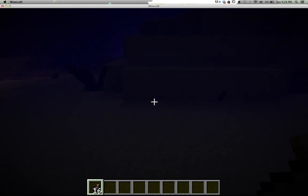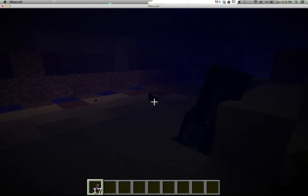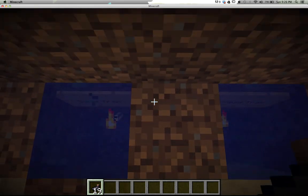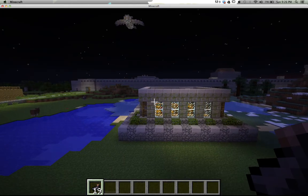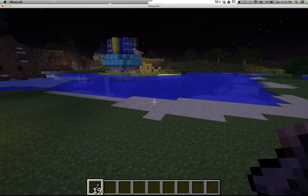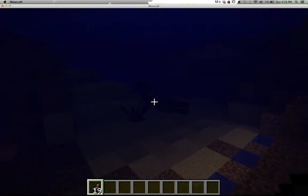Look at that — look how many ink sacs just shot out of that! So I set up this little thing so that potentially if you needed ink sacs in order to write a book for the mail room over here, you could get some. But as the game has been developed and changed, this isn't necessarily as efficient as it once was.